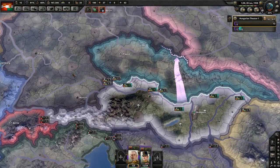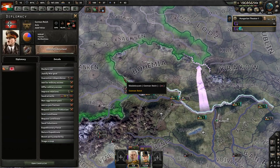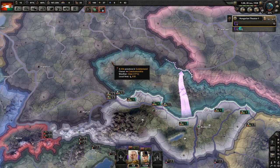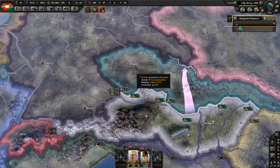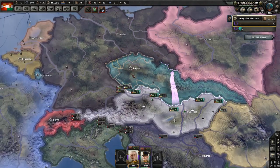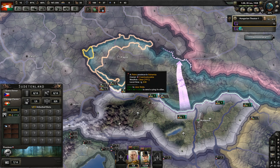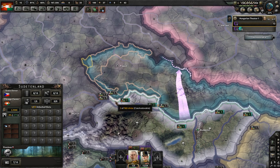What happened is I had timed it just perfectly where Czechoslovakia and Germany — I did the Protect Czechoslovakia focus, they got the event and accepted it so I could annex them. But Germany's event also fired, and since I had already annexed Czechoslovakia, they couldn't answer it, so Germany couldn't get their war goal. They got the claim on the land but not the war goal. I've been trying to replicate that ever since, and it's been months, but I finally figured it out and I'm going to explain how to do it.